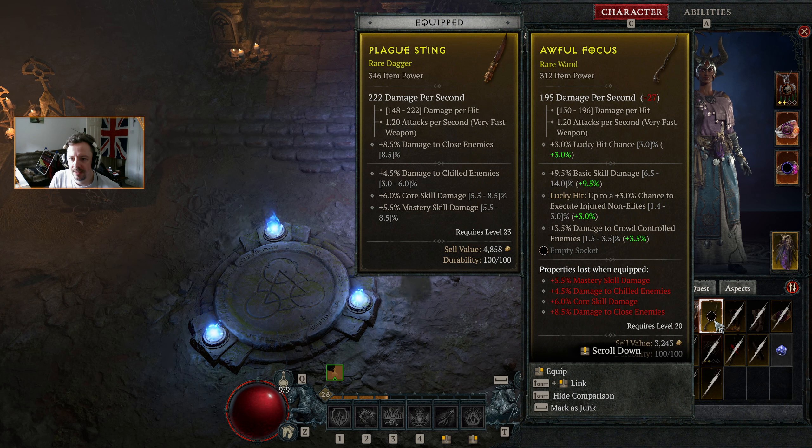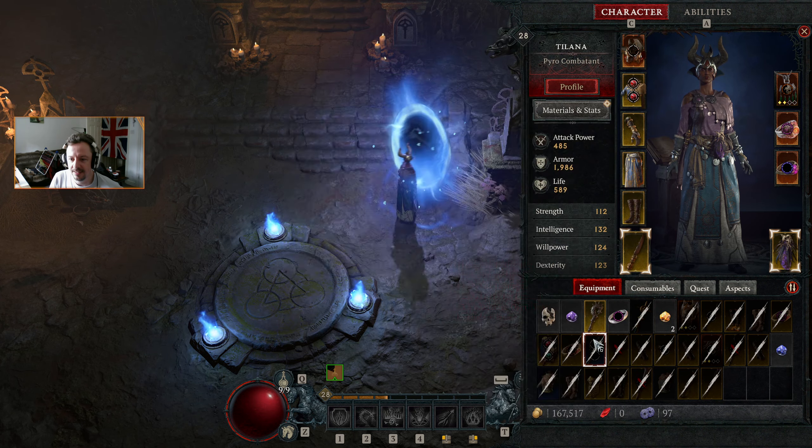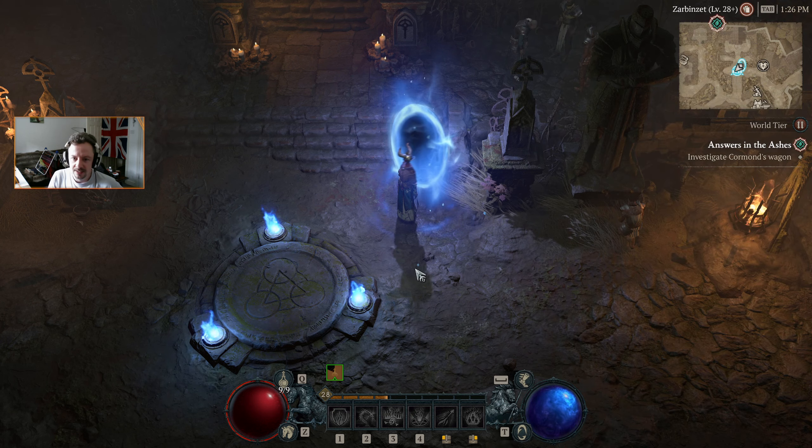3% chance to execute non-elites is nice, especially because we're going to add like 20% to that. But it just doesn't have the damage output, so it's definitely something we'll look at later on. We'll salvage that.